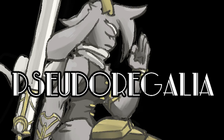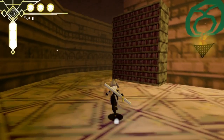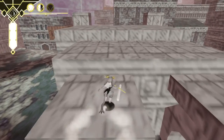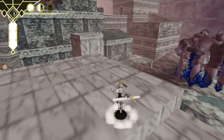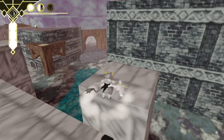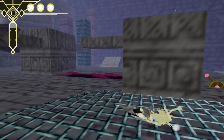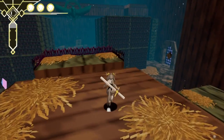Don't let the goofy name and deviant key art fool you. Pseudoregalia is a game that sings when you touch the controller. It's of retro style, no doubt — it will proudly tell you that it's based on the N64 and PS1 generation of gaming, an inspiration seen plainly in its art style, low resolution textures, and wide polygonal rooms.